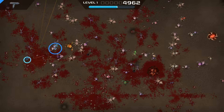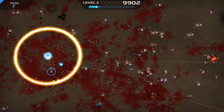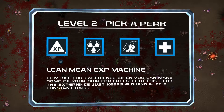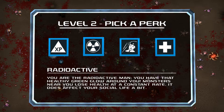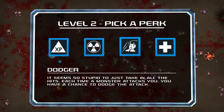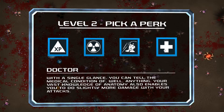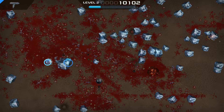In quest mode, enemies spawn on the screen, but thankfully in survival mode they spawn off-screen. We just hit level two — pick a perk. Options include: constant XP income regardless of kills, a radioactive aura that damages nearby monsters over time, Dodger which gives a chance to dodge melee attacks, and Doctor which adds HP bars and a damage boost. I'm going to take Dodger — it feels like a good life decision.